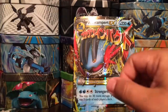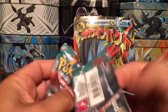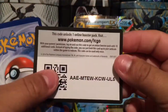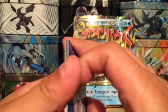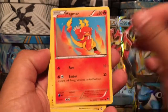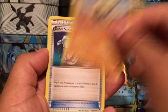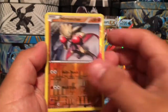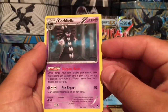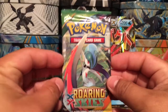We got our first pack and we got a full art Ampharos EX — that is awesome. Now here we go with Furious Fist, which is right about the era where I started collecting Pokémon. We have a Fairy Shrine, a Petchamp, a Super Scoop Up, an Emolga, a Focus Sash, a Hitmonchamp as a reverse holo, and a Gothitelle — a rare non-holo card.